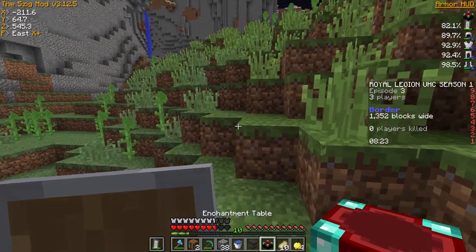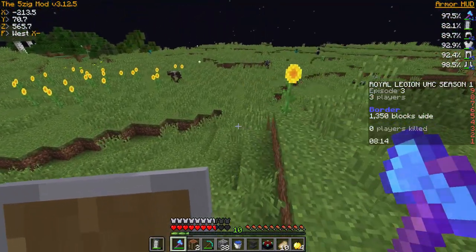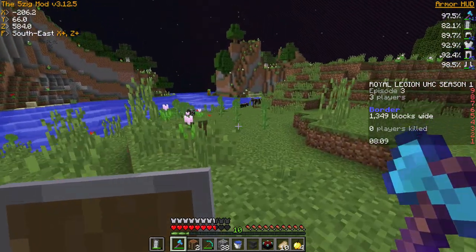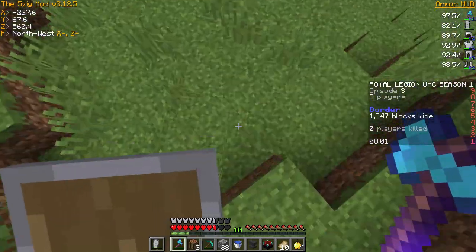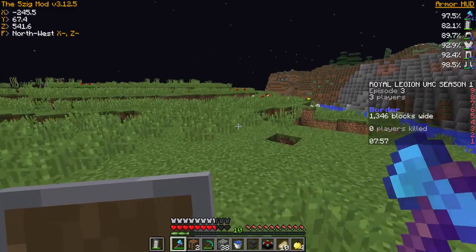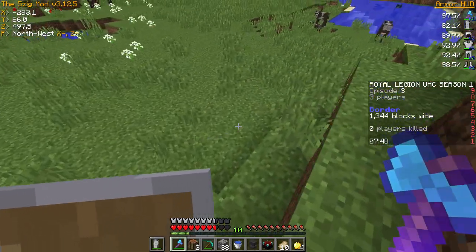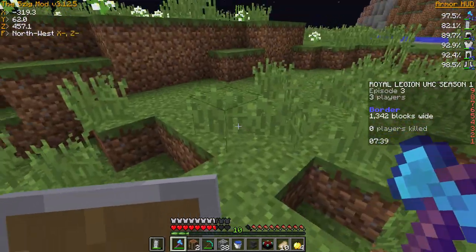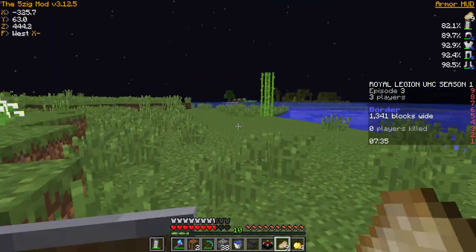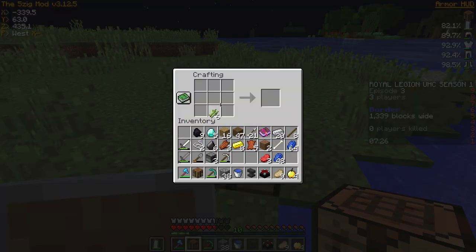I need to enchant my armor too - I'll do that on this hilltop. Actually that's the worst place to do it because of skeletons or other players. The border is there so I cannot go that way - it would take me too long to swim over there. I need a bow in order to do well. Oh, sugar cane - perfect! I still need that bow. I'd prefer to deal with a spider instead of a skeleton. I think I got six - that's two books nice.